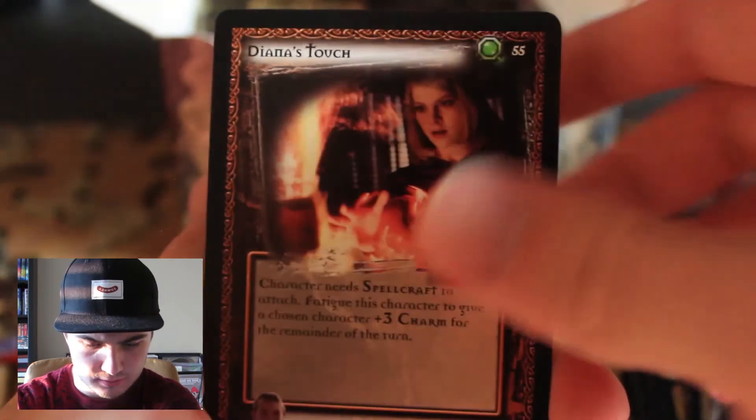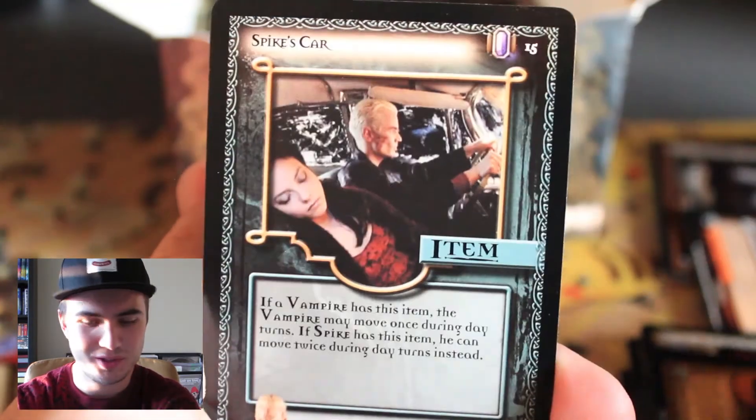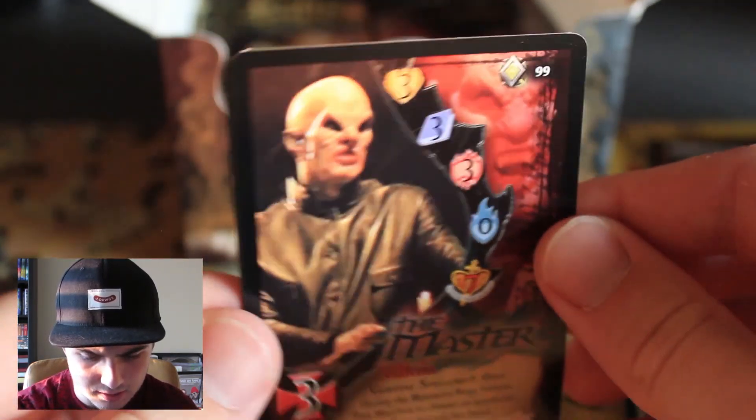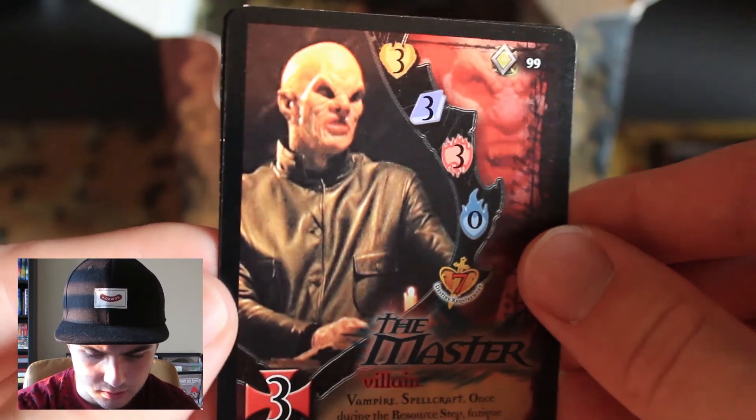Bad Eggs. Taj Dalton. Angry Mob. Black Lagoon. Aromatherapy — what in the world? Spike's Car. Confrontation. Fatal Recovery. I think this is a foil — The Master. Is it? The Master rare, so that's cool. He's the Master, all right. Thank you so much for watching this video — this is part one. Stay tuned for part two, where I will finish this Buffy booster box, and hopefully get some more goodies. Thank you, and have a great day.